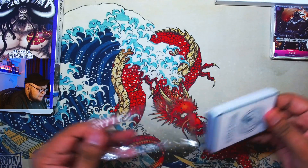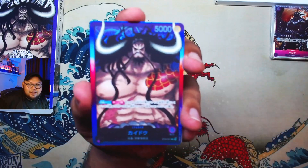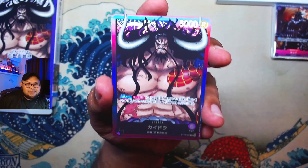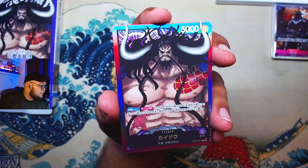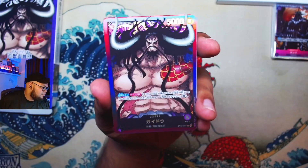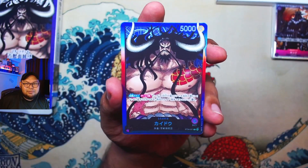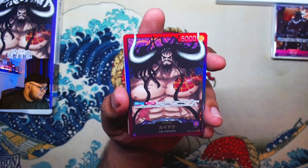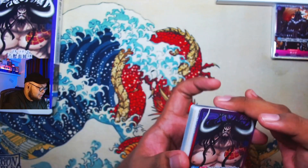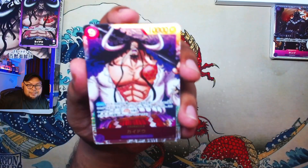Here is the Kaido leader himself — look at that, so menacing. His ability is on minus seven: destroy one of your opponent's life, or trash the top card from your opponent's life. You can see the foil extends all the way to the bottom, including the water and the attribute area. That's pretty cool.